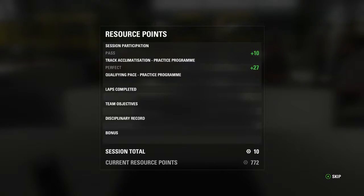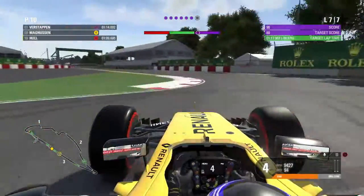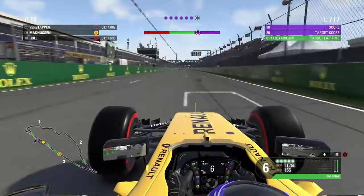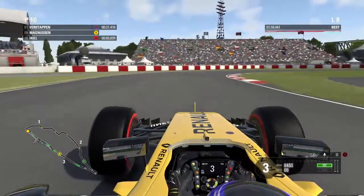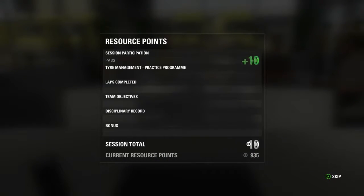Pretty much we got perfect R&D for Canada. We're now up to 935 points. Then in practice 2 or 3 came the tyre wear test on the super soft tyres — again all 7 purple lap times. I'm getting used to doing the tyre wear test on the controller; on a wheel you can manage throttle and wheel inputs a bit easier, but I'm getting used to it. Another perfect test, so we're going to get the resource points for that as well, bumping us up to just over 1,000 points.